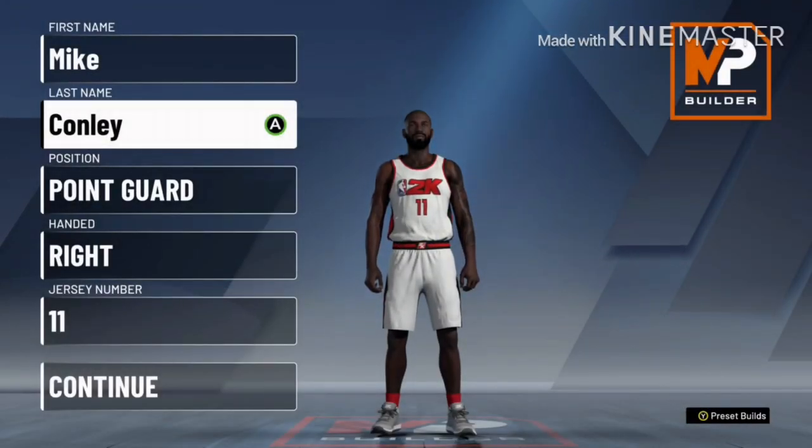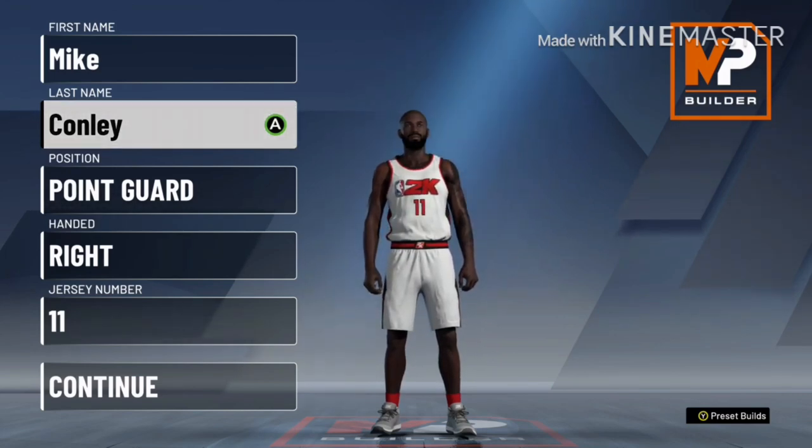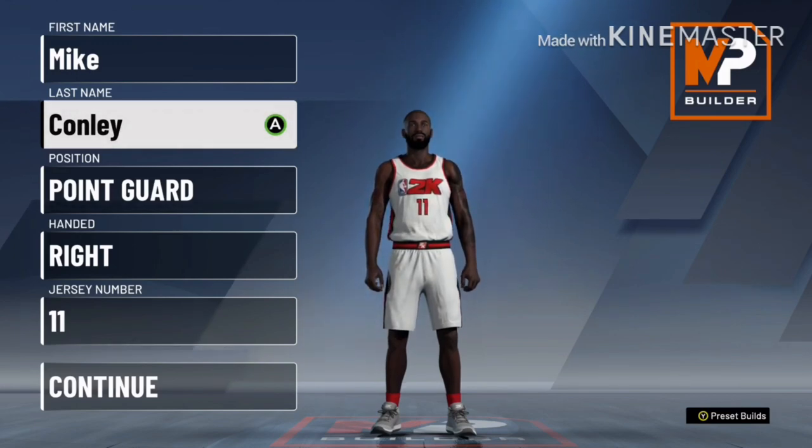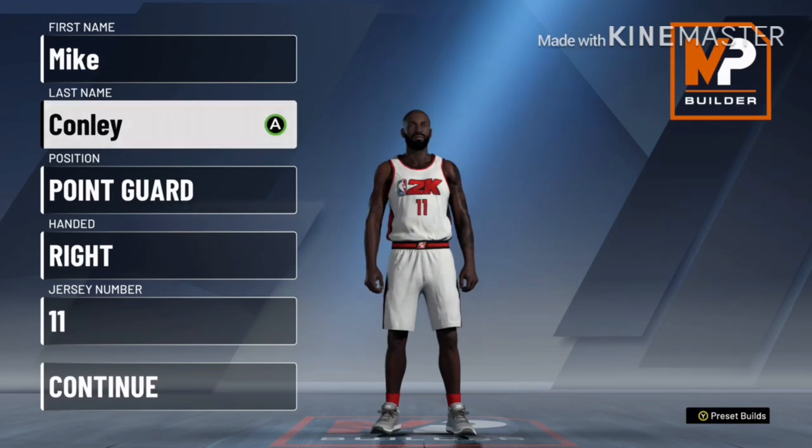What's up, y'all? It's your boy Juice McGee the Third, and I'm in here to give y'all what I think will be one of the best pick-and-roll point guard builds in the game. I modeled it after Mike Connelly — not only will you be able to abuse the pick-and-roll, but you can shoot, get to the hole, and when you ain't got the ball, I promise you, you can defend. If you need a big-man build to run that pick-and-roll with, check the link in the description.